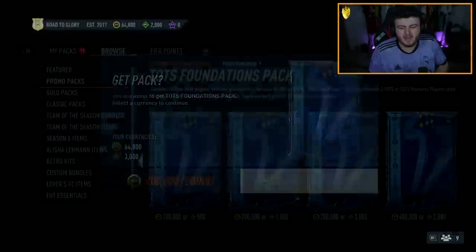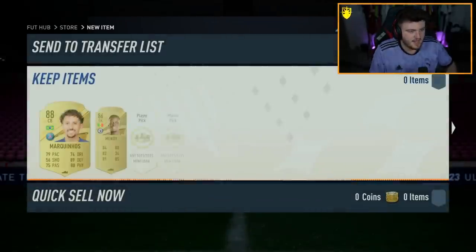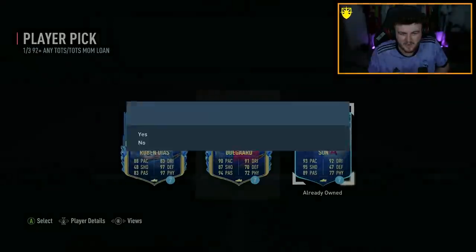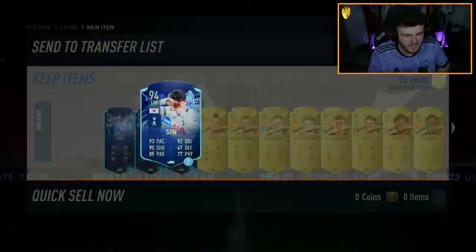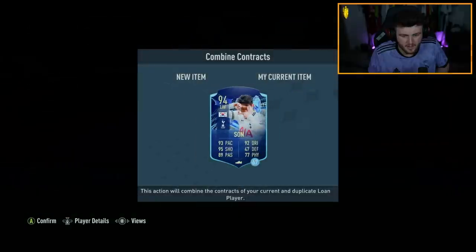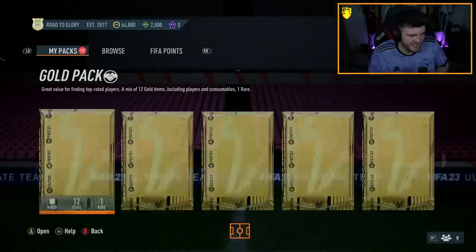We're going to do the TOTS Foundation pack, then we're going to do the 2,000 free point pack. TOTS Foundation pack - walkout, Brazil, centre back, it's Marquinhos, 88 rated. We'll take that. Mendy as well. Who are the loans? I'm going to take Sons. If I get Sons in all of them I'll be happy. Just give me loads of Sons - a constant flow of Sons. We're on 67 games... 74, 81, there's 88 games with Sons now I think.